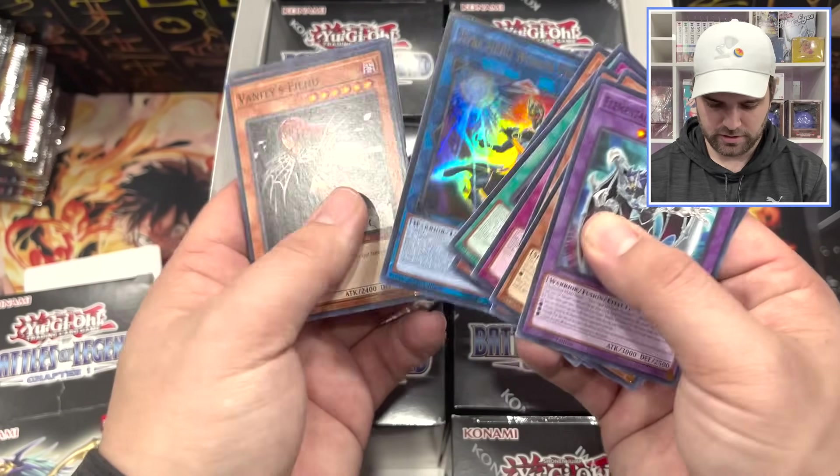If you have any love for the Light Sworns, that's very cool. I like how it looks like a secret rare dice compared to the other ones. Big reprint there. Here we go — this is Battles of Legend Chapter 1. More Light Sworns.